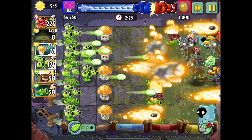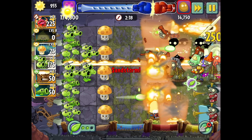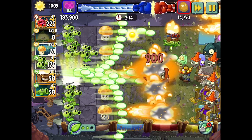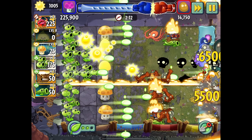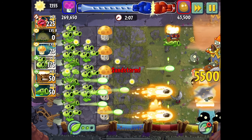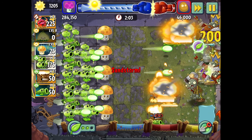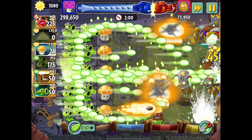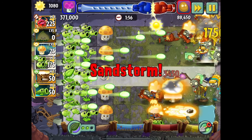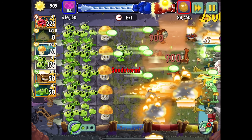Oh, those guys are allergic to fire — wait, they're not. They're not going to get hurt by fire at all. So I did not know that. That's annoying. Those torchwoods are useless. I didn't realize those guys were here. That's a shame because I really thought I had something going with this torchwood strategy, but maybe not. The appeasement seems to work okay, but I really just don't need the torchwoods here.